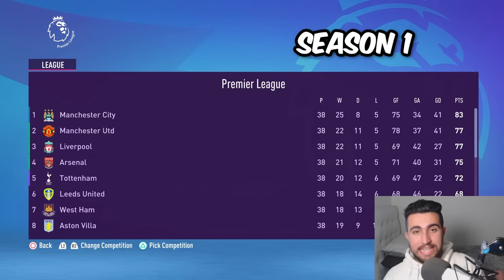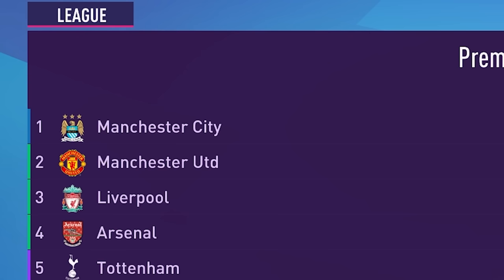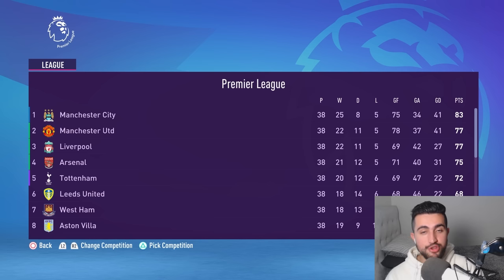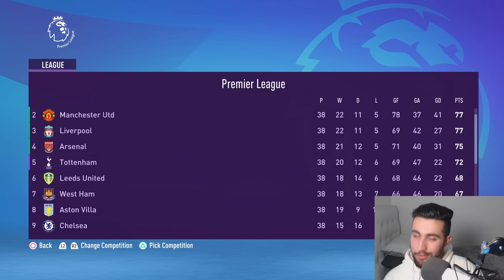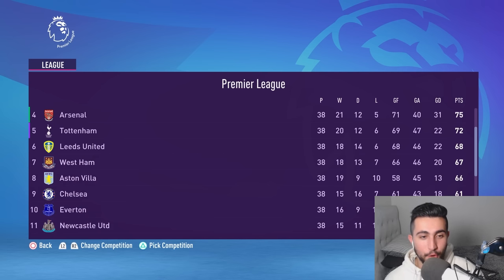Sometimes in life, things never change. As we flick over to the Premier League, it's an OG Retro Man City squad who take it home — they become champions, United are runners-up, and the retro invincible Arsenal following in the footsteps of teams gone by in fourth. Over in Ligue 1, things have stayed the same — PSG have taken home the Farmers League with 83 points.